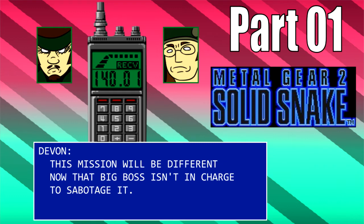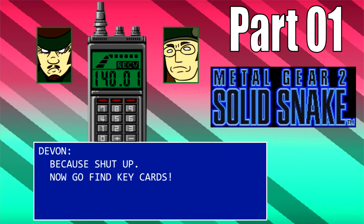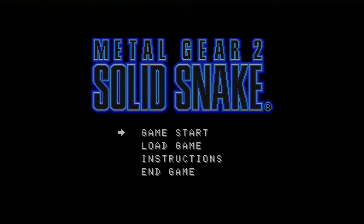This mission will be different now that Big Boss isn't in charge to sabotage it. So why did you also leave me behind enemy lines with no backup or weaponry? Because shut up. Now go find key cards. Anyway, here we are, starting the game.